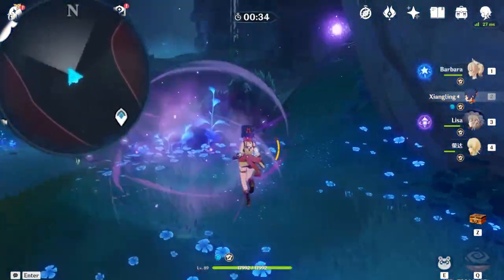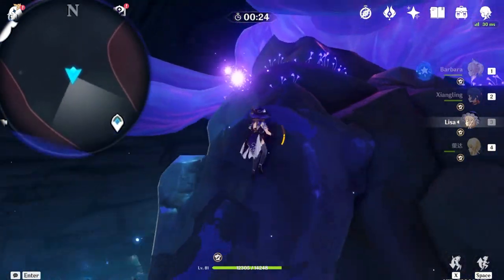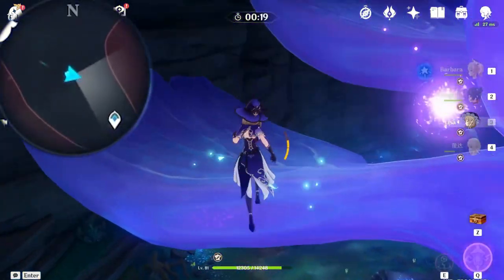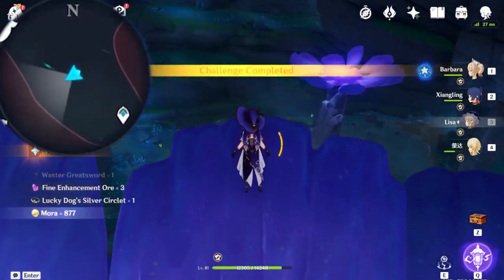Up next, going back towards where before we climbed up the waterfall, there's this time challenge right in front of you. Just follow along the particles slowly but gradually, making sure you climb up slowly. You have plenty of time, making sure you can make this jump easily. After all 8 particles, the chest is yours.